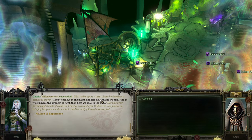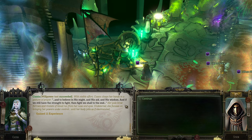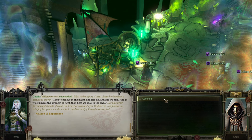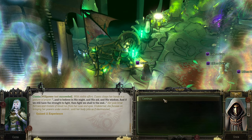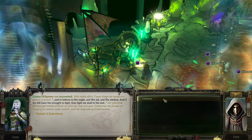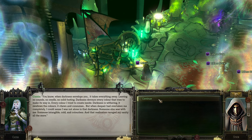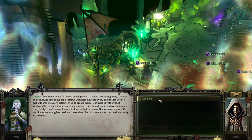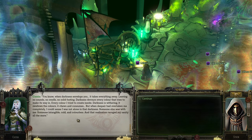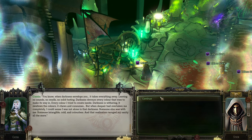With visible effort, Cassia claps her hands in a gesture of prayer. 'I believe in His might, His aid, His wisdom.' Her pale brow furrows and rivulets of blood run from her nose and eyes. Under duress, she focuses on bringing her powers under control, her body jolting as if electrocuted. 'When the darkness envelops you, it takes everything — leaving no sound, no smell, no footing. Darkness devours every color that tries to make its way.'